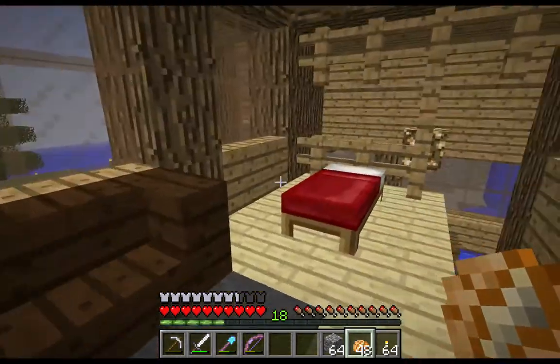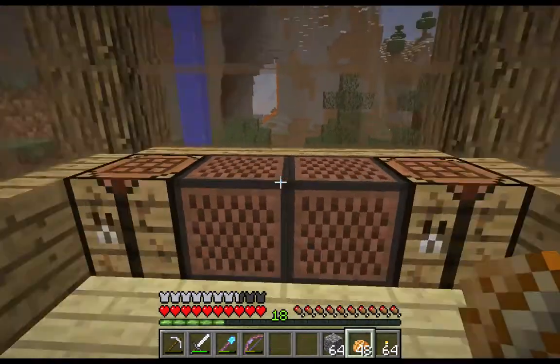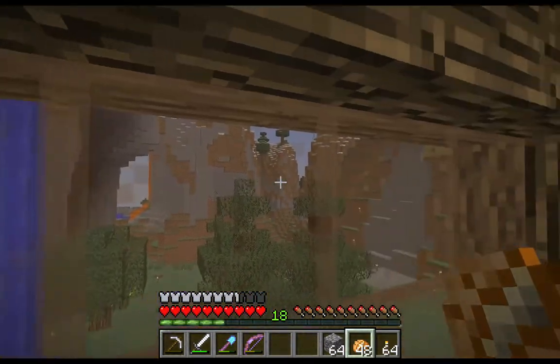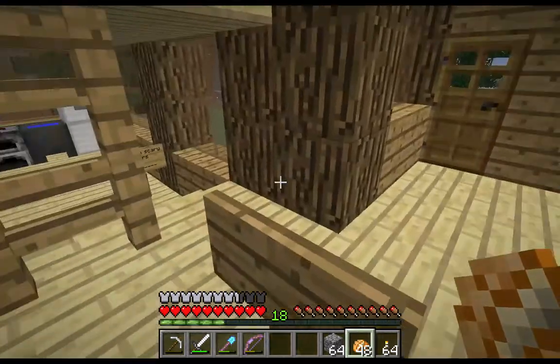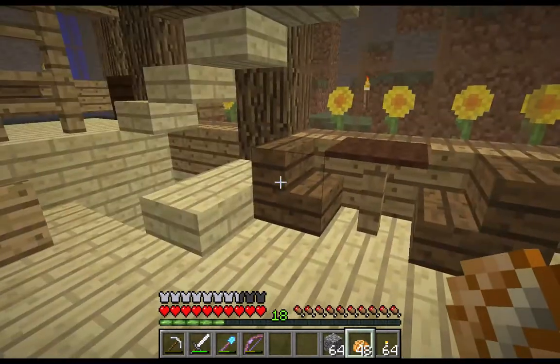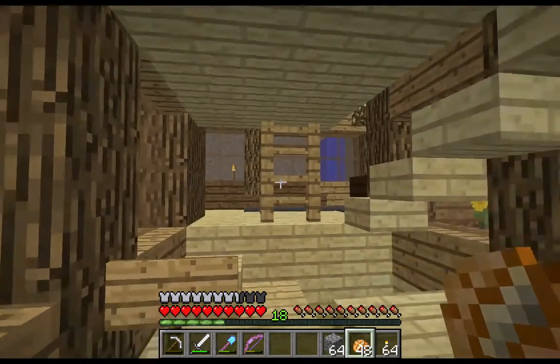Upstairs — another couch, the bed, a little dresser area. A nice little view out from here. I like the view. Down the scary stairs. A little bench that I'll probably replace — these I think might leave as spruce. Those I want to replace with dark wood.